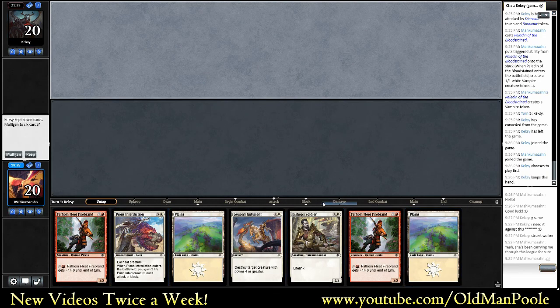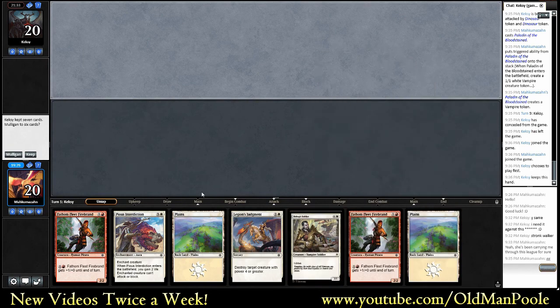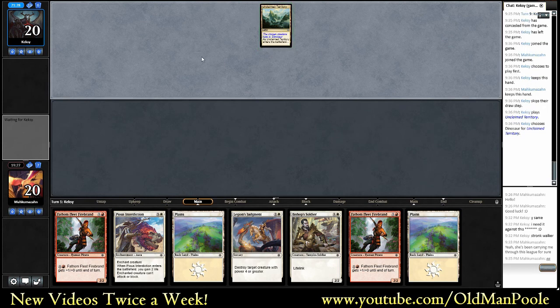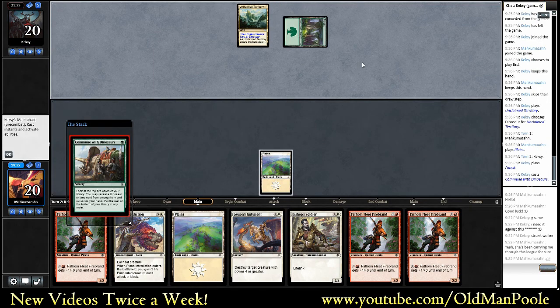Hand is okay. Really, really do want to find red, but we do have two removal spells, which I think is going to be pretty important in this matchup. And Firebrands are great if we find red. So let's go ahead and keep. Okay, same territory for Dinosaur. Another Firebrand - not my favorite option there.